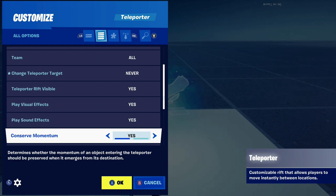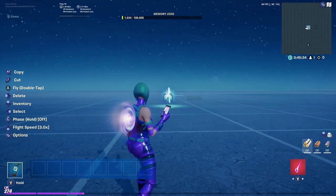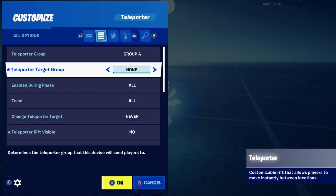Let's go through some of the other settings. Teleporter rift visible — yes, you can turn that off. Play visual effects — yes. Sound effects — yes. Those are easy ones. Those aren't too bad.